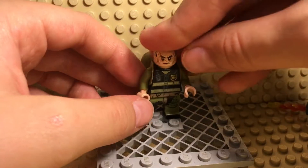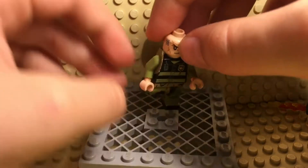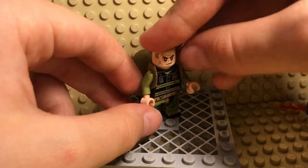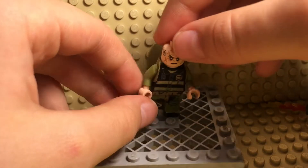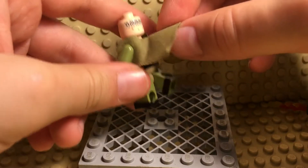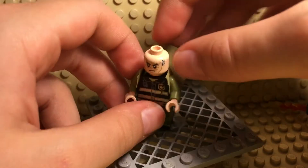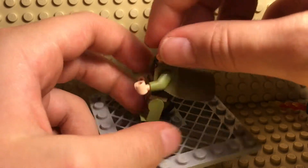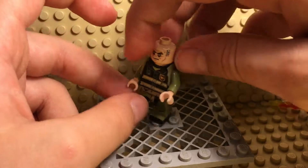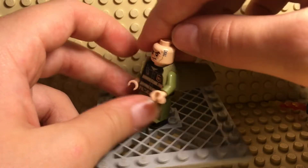First off we have a Lego Hobbit dwarf head — I'm pretty sure it's Balin, I'm not 100% sure. For his jacket piece I used Balin's cape — it's actually the same dwarf — but I put it on the arms instead to make it look like a jacket.